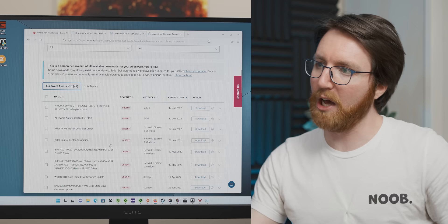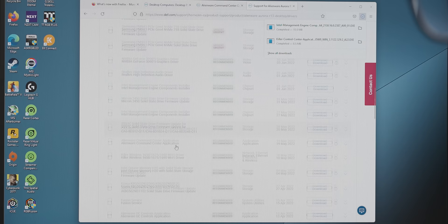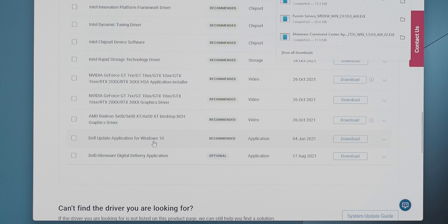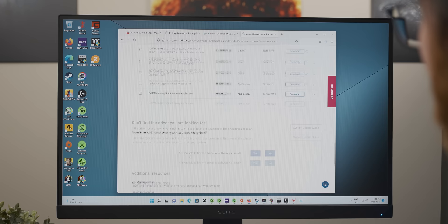The next step is to go on Dell's website and download a bunch of Alienware pre-installed software crap. Intel Management Engine Components — let's download that. Alienware Command Center, Fusion Service, Alienware OC Control Application, Dell SupportAssist OS Recovery Plugin — that sounds terrifying — Dell Update Application for Windows 10 (we have Windows 11, but that doesn't matter), Dell Digital Delivery Application. That seems to be all of it, so let's start installing and see what happens.